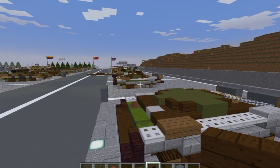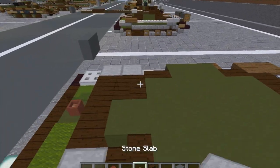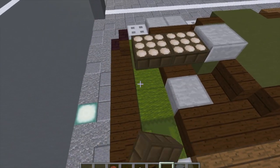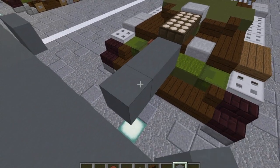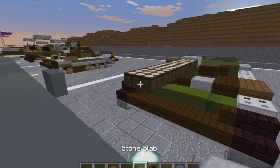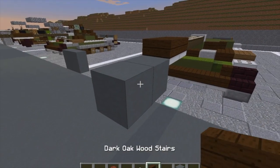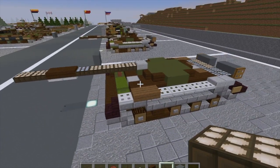Moving on to our final layers — take a stone slab and put it on top here. Grab our daylight sensors, go forward five — we're going to need placeholders — one, two, three, four, five. Break those, do some dark oak wood slabs — two of them — and then do iron trapdoors underneath them. Do some placeholders, grab some daylight sensors, put two here, break those, and there you have the barrel finished.